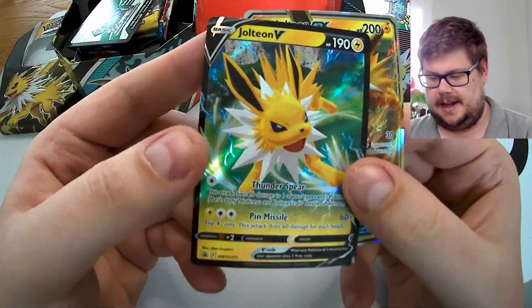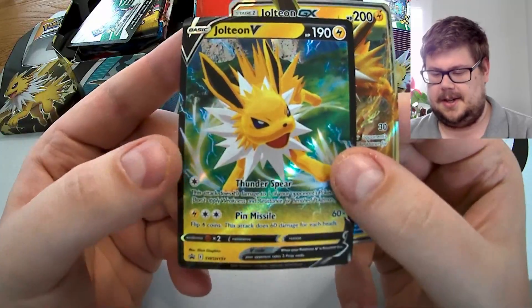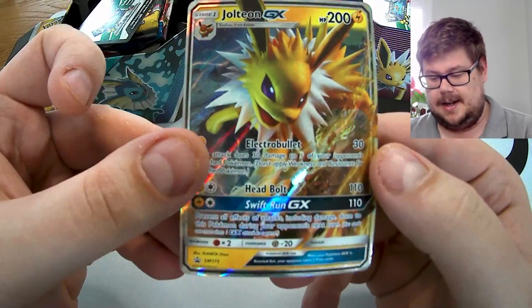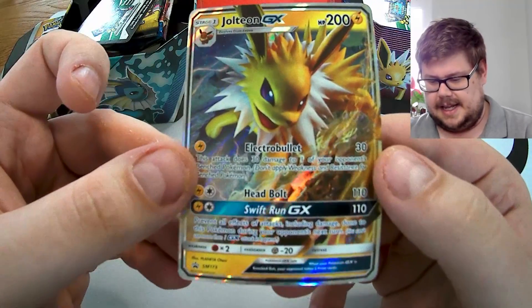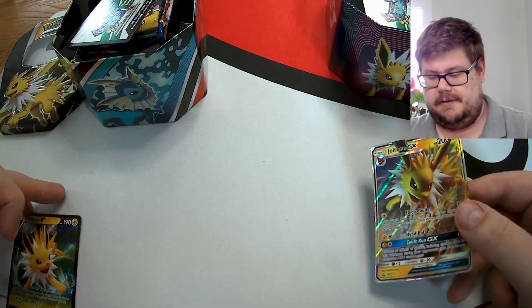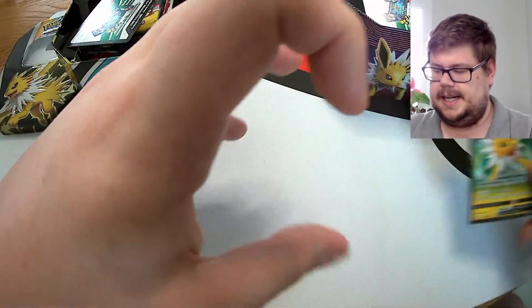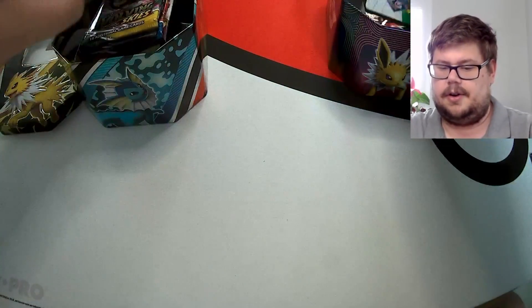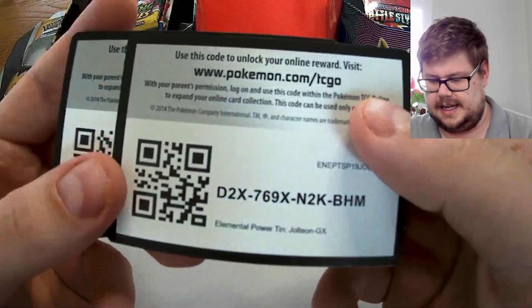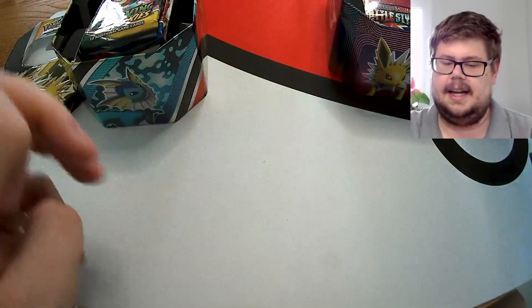We've got our Jolteon V — love Jolteon, looking absolutely amazing — and the Jolteon GX. The Jolteon V tin is on the left, the Jolteon GX tin on the right. We've got our code cards for each tin; we'll get rid of those.